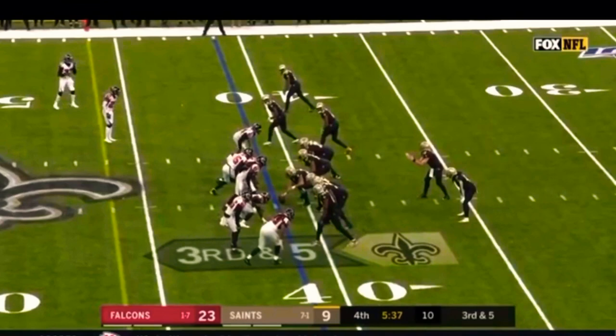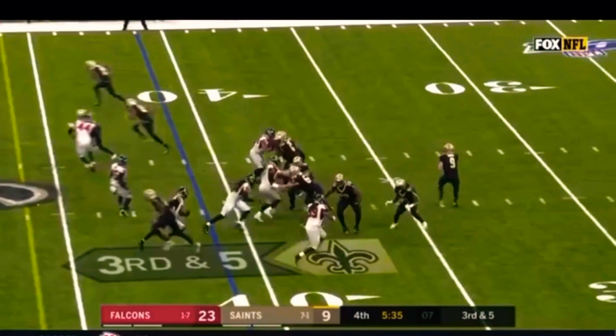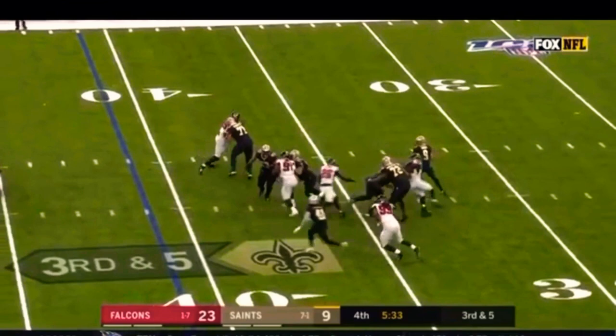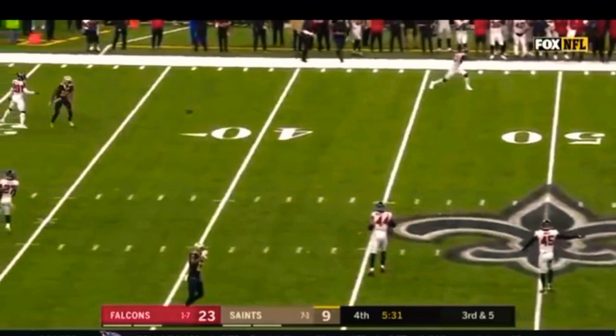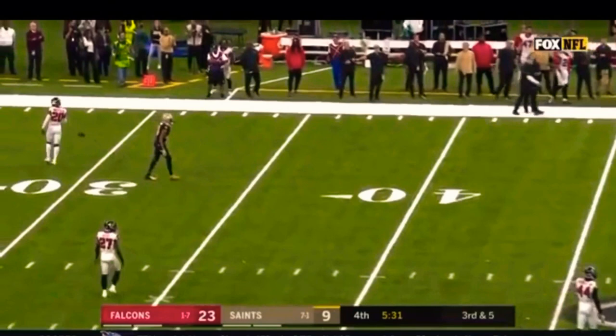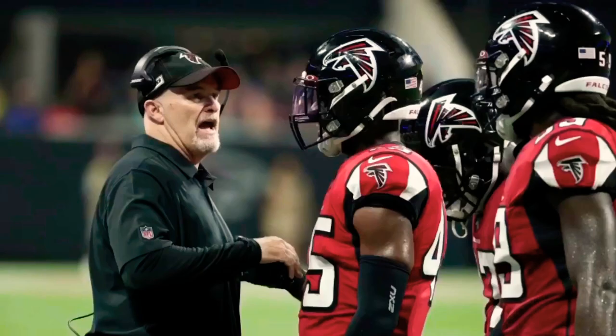This play has Raheem Morris written all over it on third down. It looks like Deion Jones is going to be blitzing, but actually Deion Jones drops back in coverage. And you know who comes off the blitz? A delayed corner blitz by Isaiah Oliver on the right side. This is perfect defense — mixing it up, disguising the play. Drew Brees has no idea Isaiah Oliver is coming. He thought Isaiah Oliver was going to be in coverage still when he turned his back on his second read. By the time he turns around, it's too much pressure and Drew Brees has no choice but to throw it away. We get off the field on a crucial third and five in the fourth quarter with five minutes left. Excellent defense and creative play calling from Jeff Albrecht and Raheem Morris has this Atlanta Falcons defense playing inspired football once again.